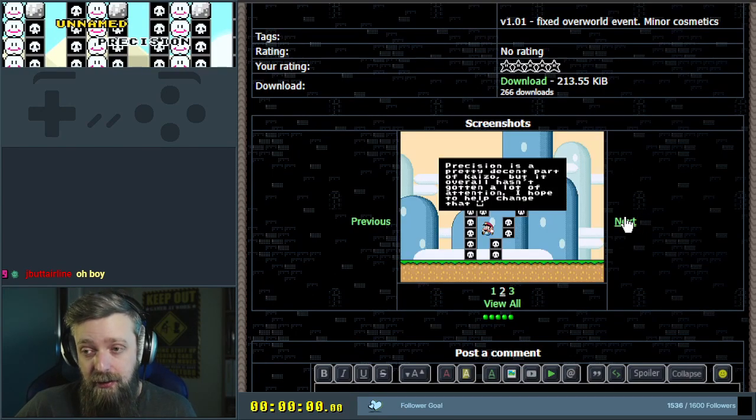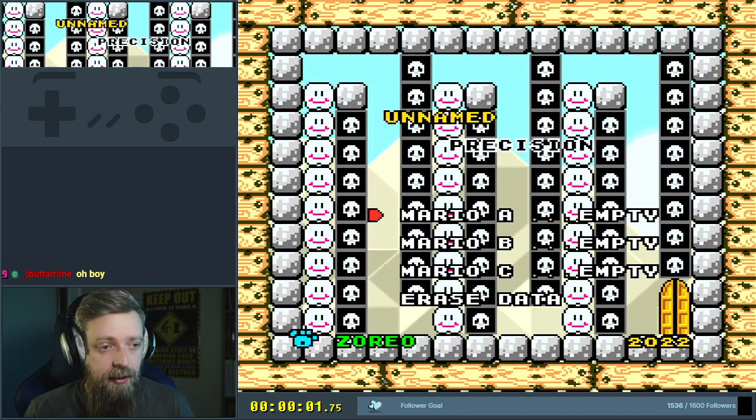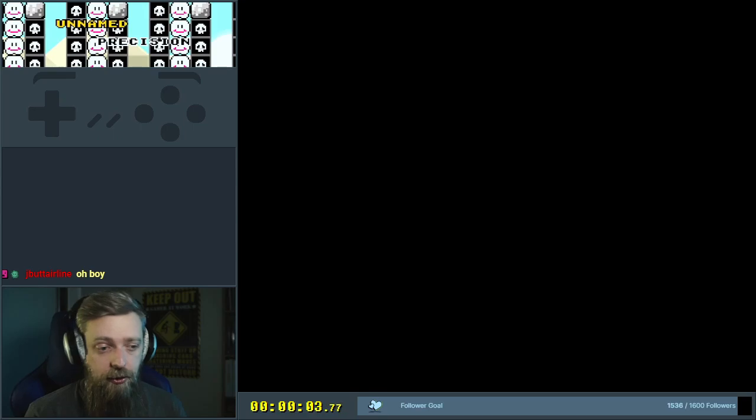It's meant to be a decent intro into the precision sub-genre, but it's not easy and not meant for beginners. It's 22 single-screen rooms over the course of two exits. Playing the latest version — no ratings, no comments. Title screen. Spikes and concrete. What more do you need? Let us begin. It's Unnamed Precision by Azorio.